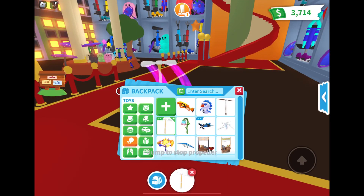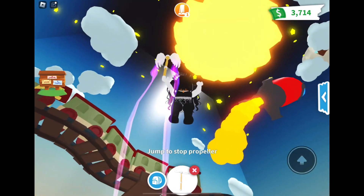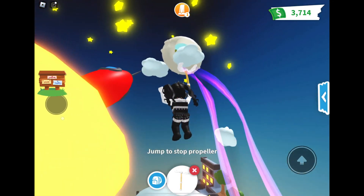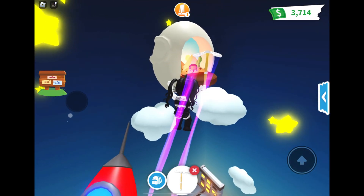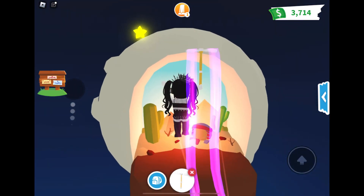So today we are on Adopt Me Roblox. Normally I'd go up this obstacle course in the toy shop, but it's easier if you just use a toy. It is a toy shop. And so once you get to this little moon here, you'll see that inside there is a desert with an egg.